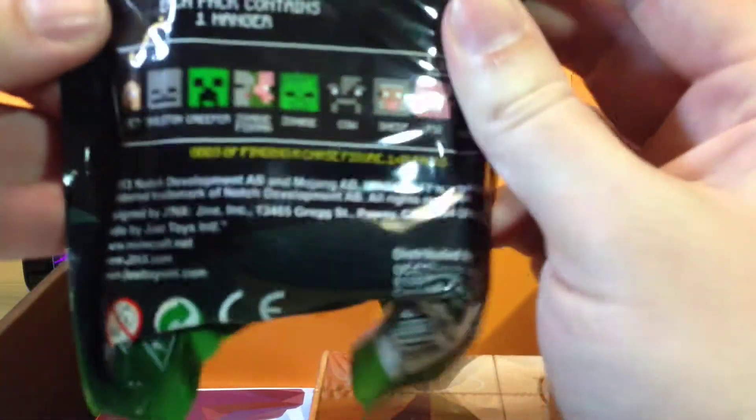We've got a t-shirt, which I'll take a snap of later for us to take a look at. Let's pop that down. A key ring of some sort — a few different types to collect.